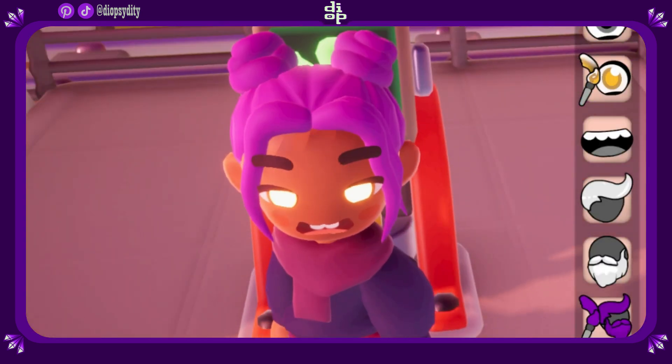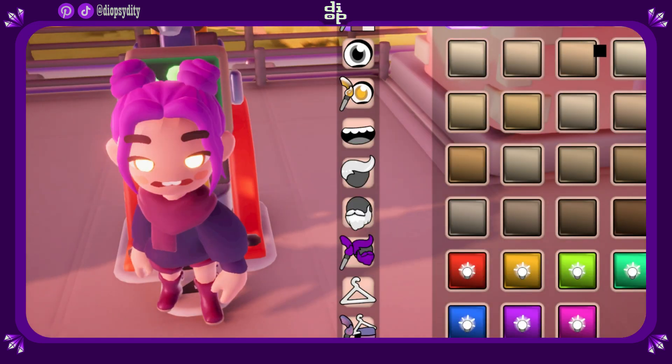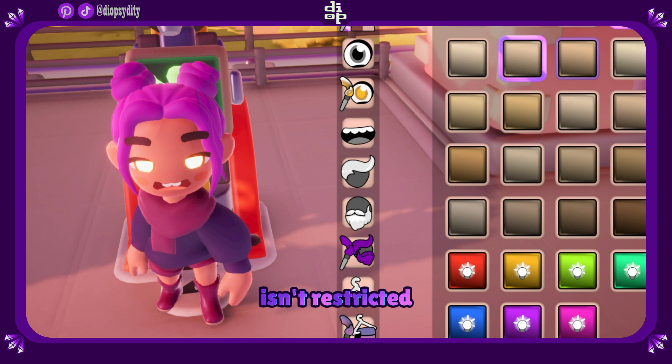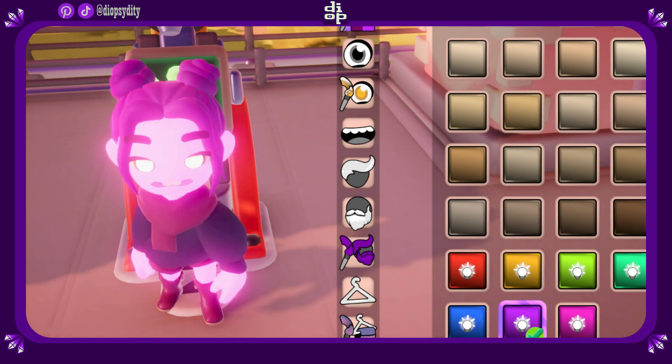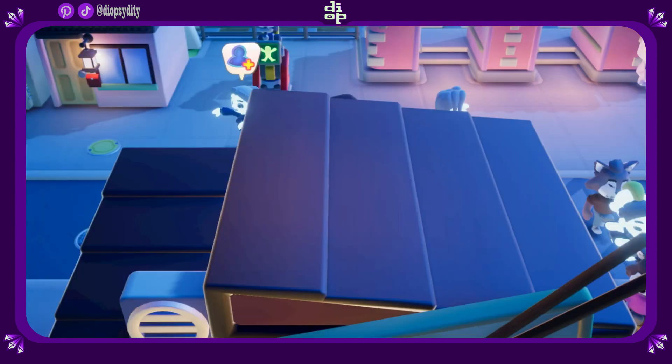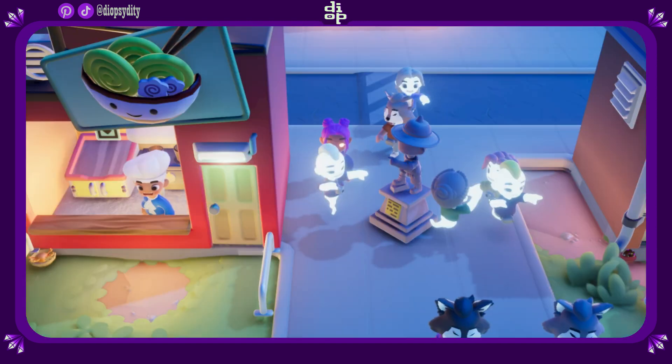The character customization offers a variety of colors for the hair, skin, and clothing items, and your character isn't restricted to being a human. For this playtest, they've added glowing skin, glowing eyes, and fangs, which is great if you'd like to fit in with the supernatural creatures that could join your town.